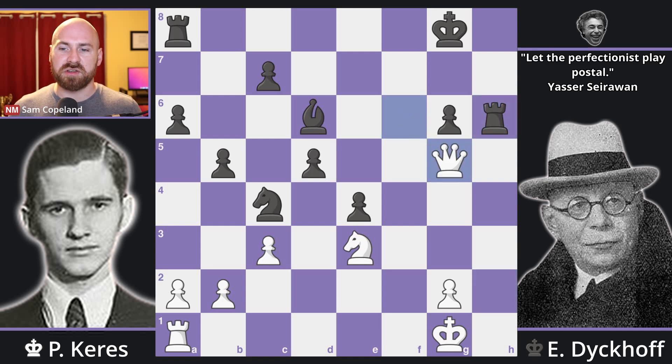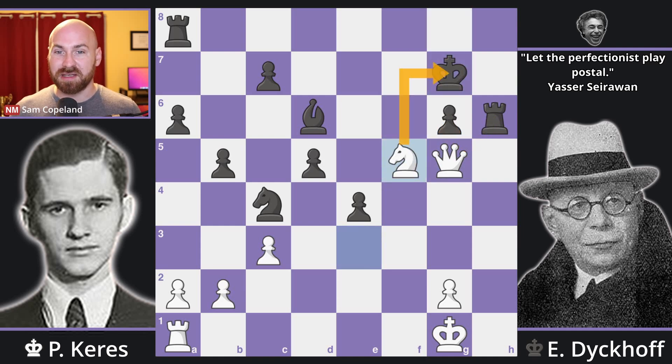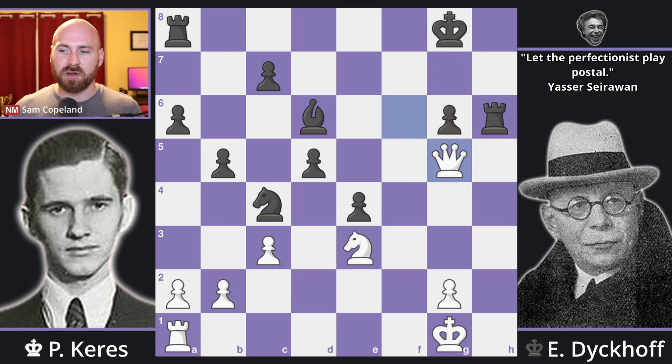Keres plays queen g5, attacking the rook and the g6 pawn. You need to defend the rook — you can't move it and lose the g6 pawn. If you go for king g7, knight f5 immediately ends the game because of the pin on the g-pawn. So you must go king h7. Keres really commits to the idea of attacking with the queen and knight. This position is very complex, and throughout this game there are a bunch of options for both players to bail out and maybe reach equalish endgames or try to force early perpetuals. But they're always trying to create as much challenge as possible, and that's what Keres does with the brilliant knight g4.